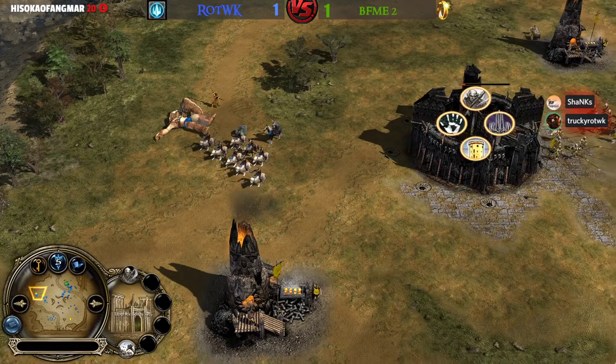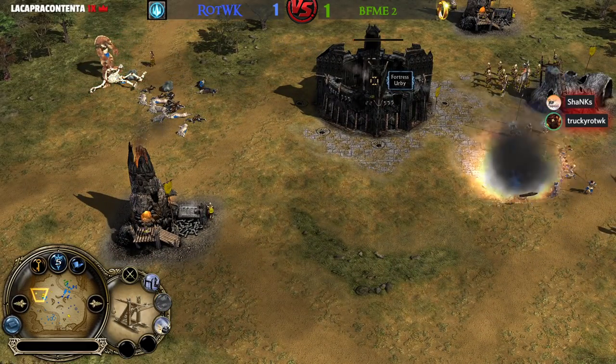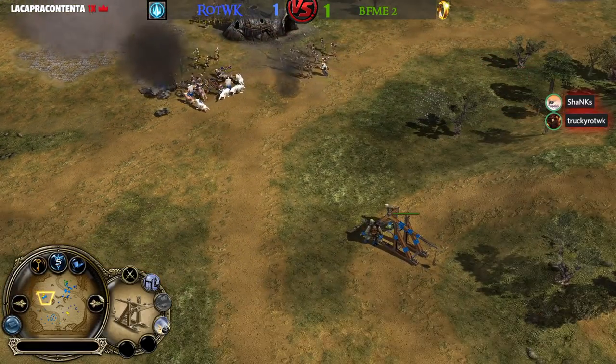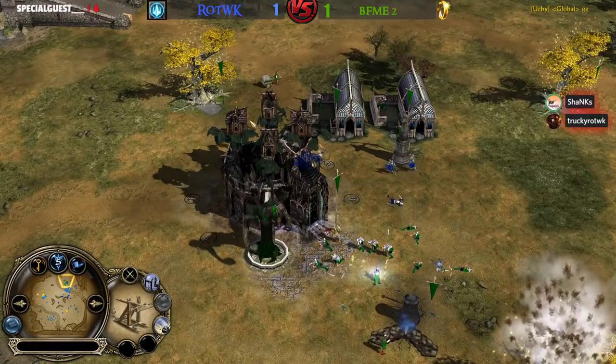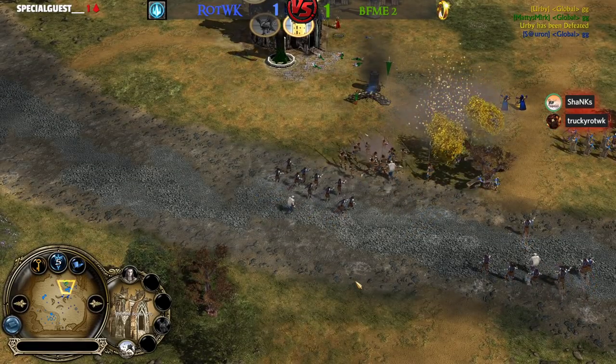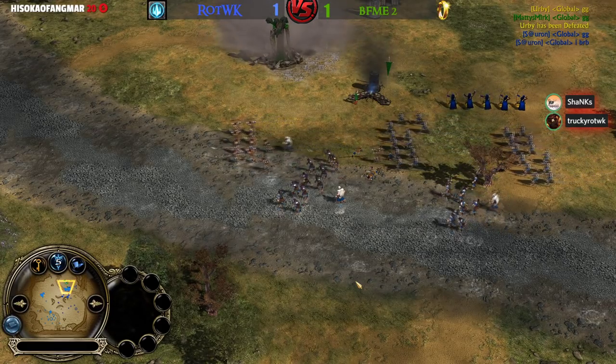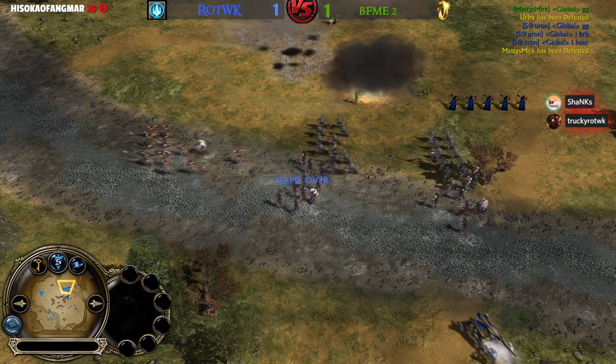There's a Troll Stone Thrower as well, so he's got the Ents on Irby's fortress and the Troll Stone Thrower on the other side. Irby is calling it GG. The fortress from the Elven player is also super low, Irby is going to leave the game. The score after game number three is going to be 2-1 in favor of the BFME2 team.